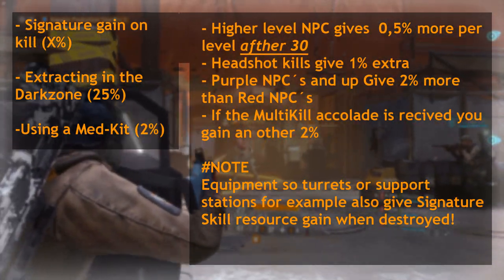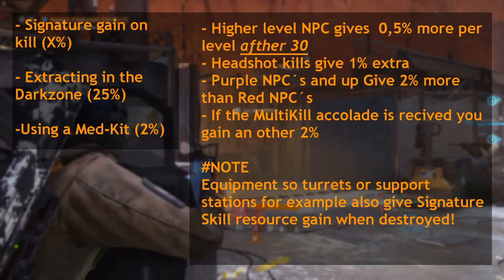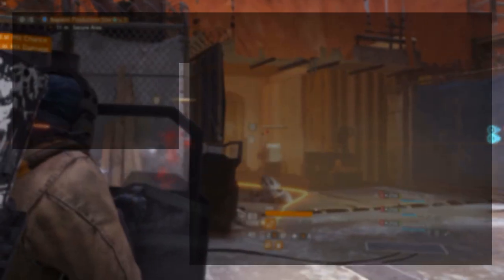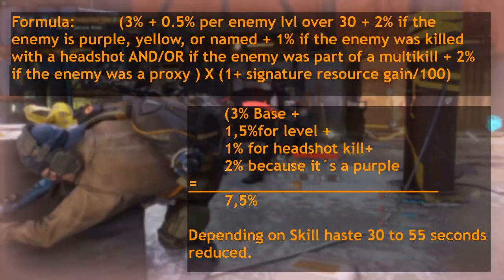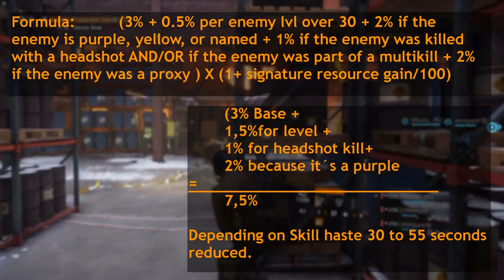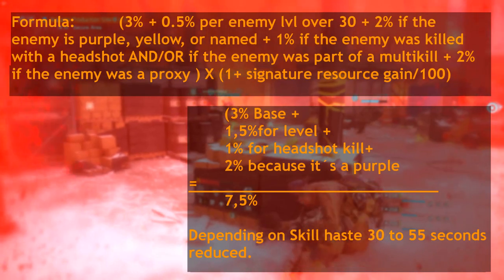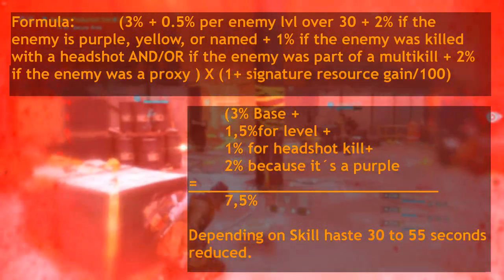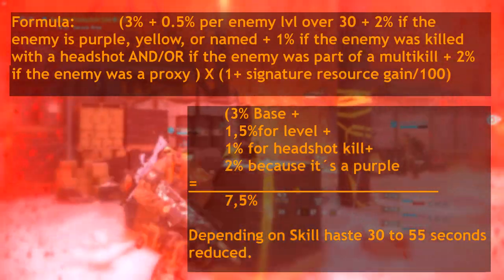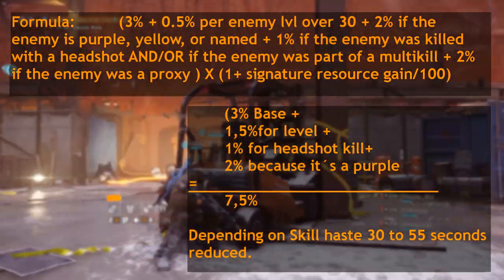Now I'm going to show you some numbers to illustrate signature skill gain on kill. For the example, I'll follow the poster's lead and use a level 33 purple enemy. You'll see the formula on screen. You get a 3% base, plus 1.5% because this enemy is level 33 — that's 0.5% per level after level 30 — plus 2% because it's purple or higher, and plus another 1% because we killed them with a headshot. So effectively we just gained 7.5% of our cooldown back for our signature skill.